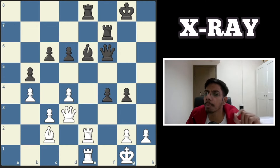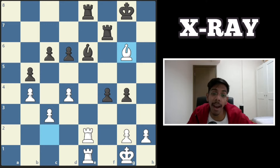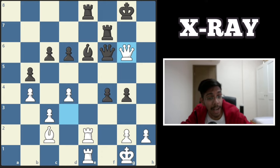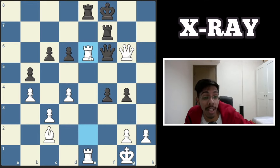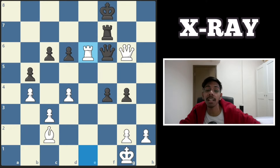Another one, white to play and find the win. White starts off with a check — the queen cannot be taken, you take back, and the bishop attacks both rooks so one of them will fall. Black moves the king, and now you chop off that bishop because the rook is protected by the queen x-ray. Takes, takes — the rook is protected and you win one free piece.